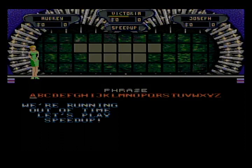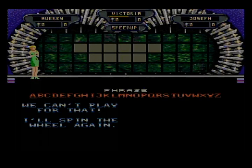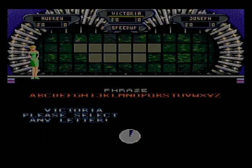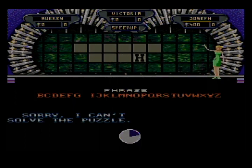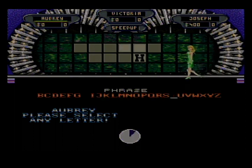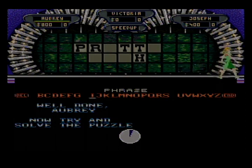Let's go ahead and play our final spin round, in which the category is going to be Phrase. The wheel will determine how much each letter will be worth — $40 a piece, that's alright. Remember, Phrase is the category. Victoria, a letter please — no A. Joseph — one H, and you get five seconds. T — two T's. $17,300.